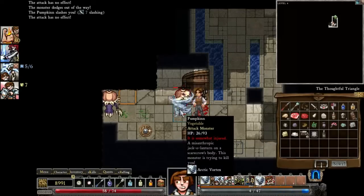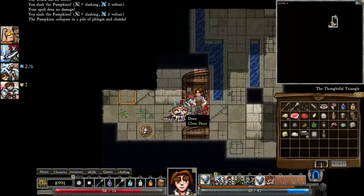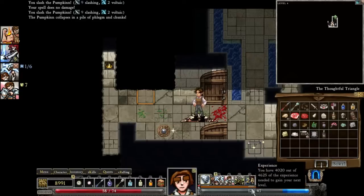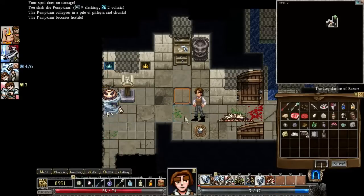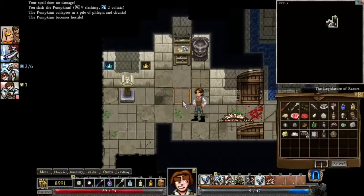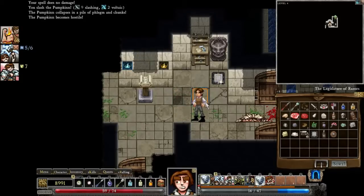Let me get some spell casting ready. Your spell does no damage — I think they're actually resisting the spell. Where did he go? He did take some damage. A wooden shield? Are you kidding me? I'm also not entirely sure what that is. What just hit me?